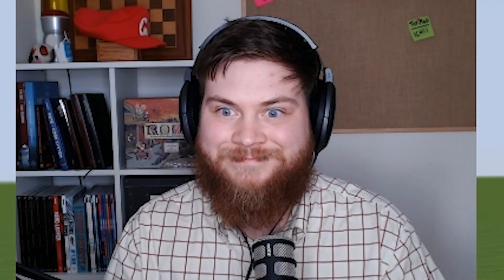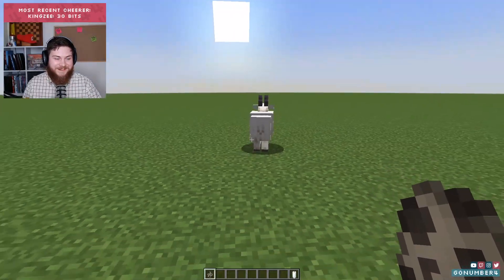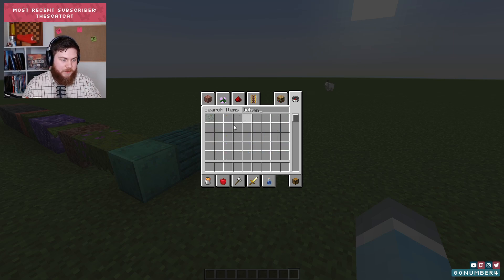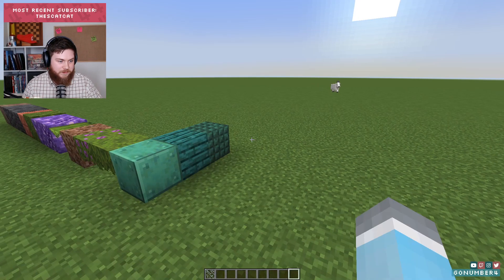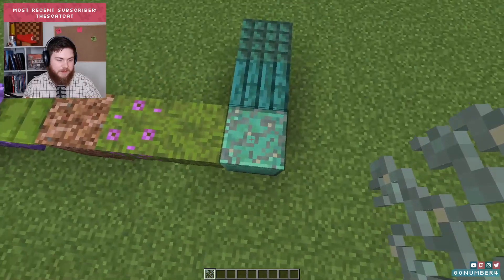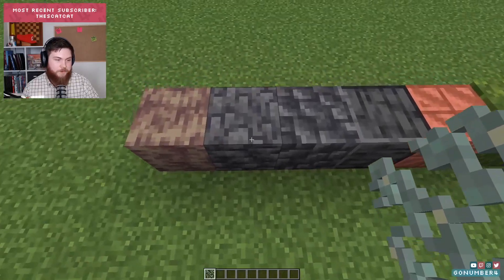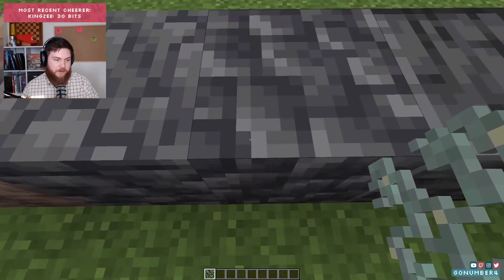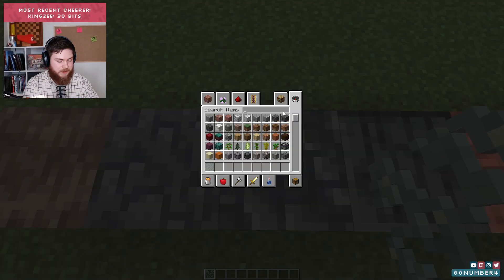Oh, candles! Nice. Goats — beautiful. Wait, lichen — we've already played around with this a little bit but lichen, the glow lichen, I think it's awesome. It's great. This deepslate — I think this feels just like a better version of blackstone without the little purpley bits in it. I didn't like blackstone.